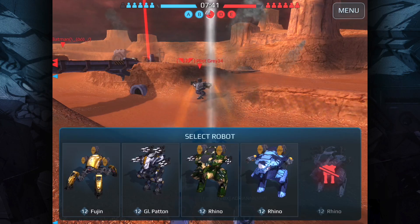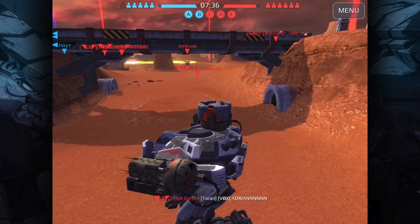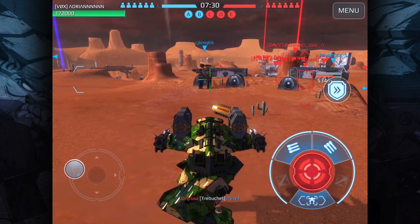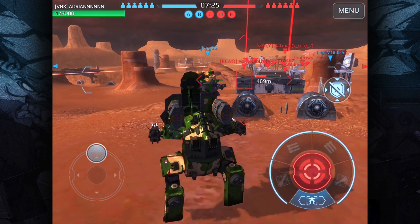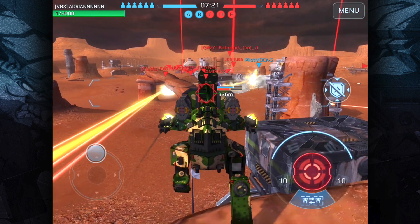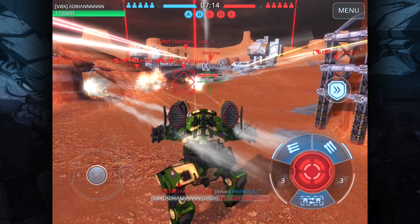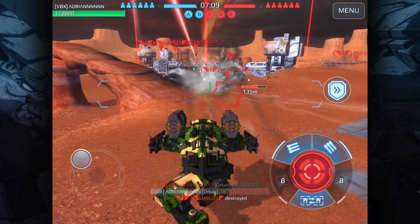He broke my shield, but if you take a look at his Lancelot it's pretty busted up — I think I did a really good job. I almost managed to take him out. My whole team is camping back here. Let's see if I can knock this guy's shield down and take this Galahad out. It's Rhino — come on Aphids! There we go, Aphids on him.